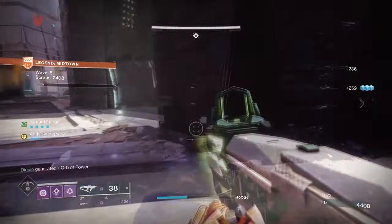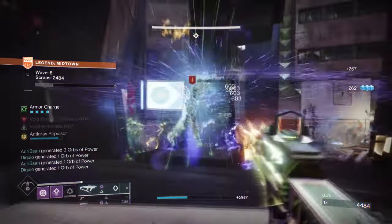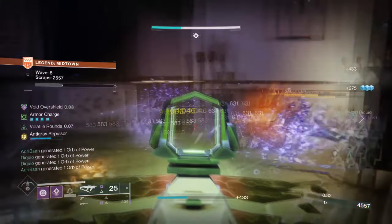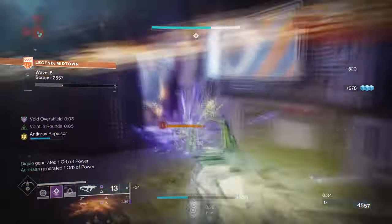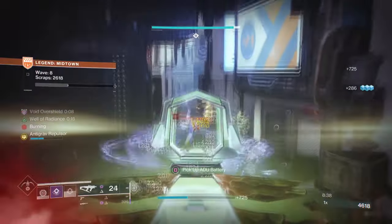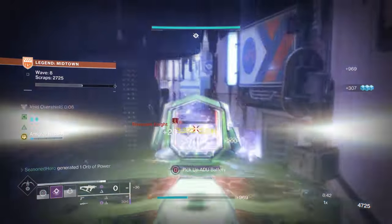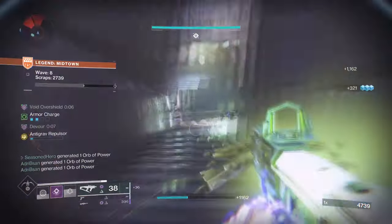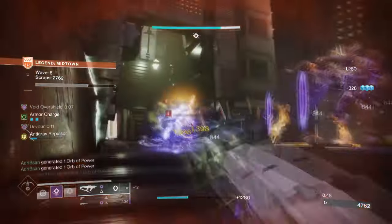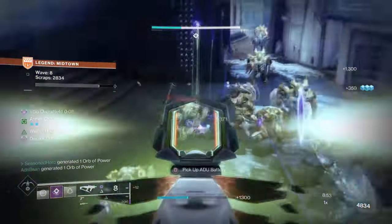This then leaves you with Instability and Cessation, which are both optional. Cessation is good as a quick way to deal with grouped enemies and also triggering Gyrofalcon's secondary effect if we are invisible. Instability is something that can stay as is, but it can also be removed for something more beneficial depending on what you prefer — like Echo of Harvest, which can be useful when you're using Tether, or Echo of Remnants for increasing Vortex Grenades by 50%. This area is solely down to the player to decide.